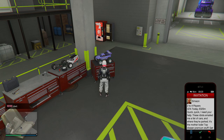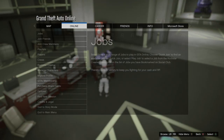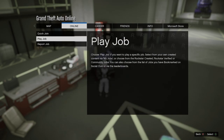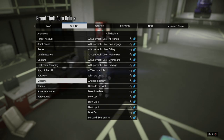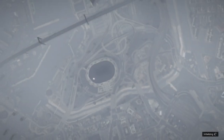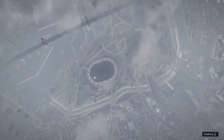Listen to the sound — you'll hear kind of a click. From there, go to Online, go to your jobs, and then go start any of the contact job types. It's going to launch up.